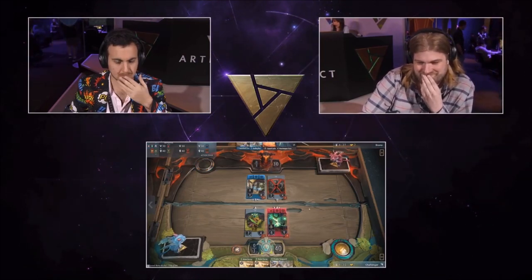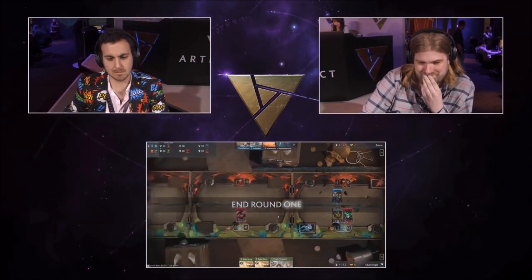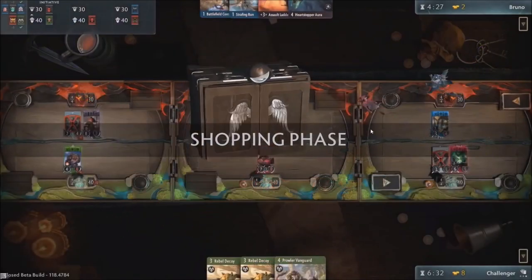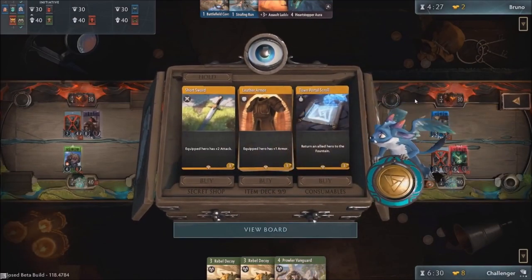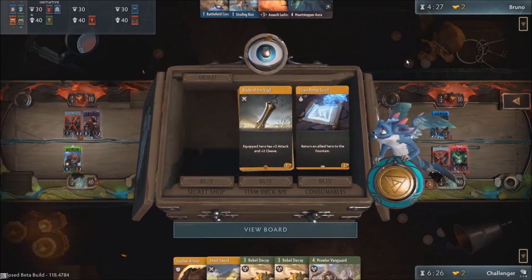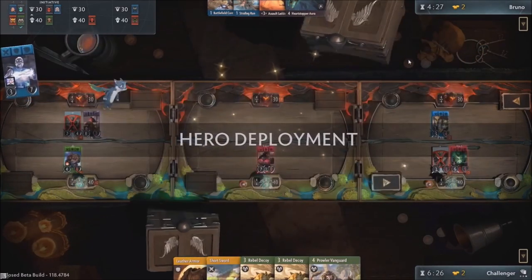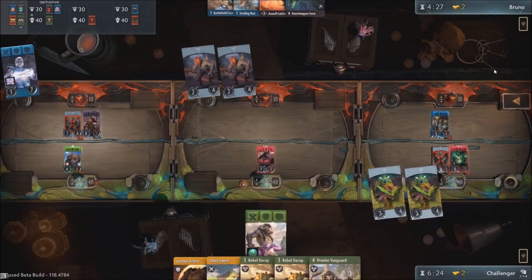Back to the game — it looks like our challenger has placed the Grand Melee improvement in the third lane. I think this is a great start for the challenger. His Axe has taken down a hero, Necrophos, and he's also simultaneously pressuring Jemoi. We are down a hero, but Bruno, when I'm casting with him, is always telling me it's okay if you lose a hero too, because that means you have more options for deployment a little bit later on.